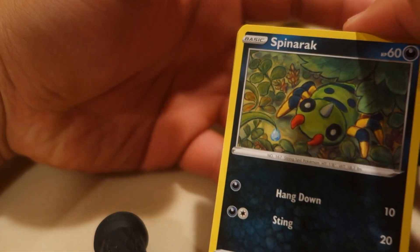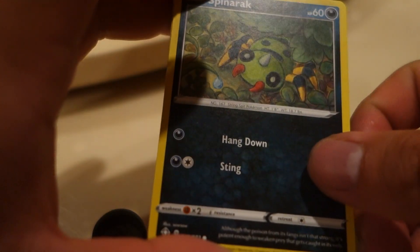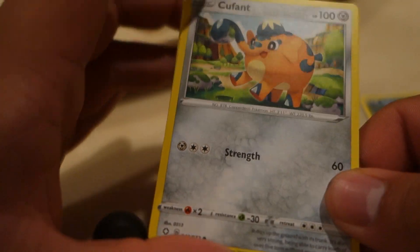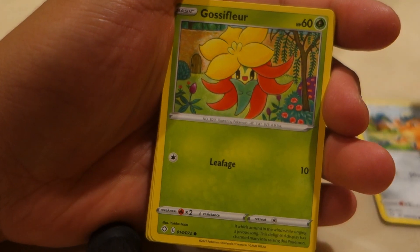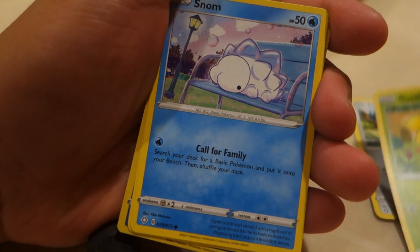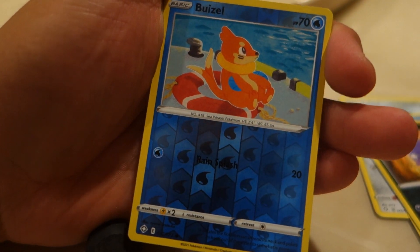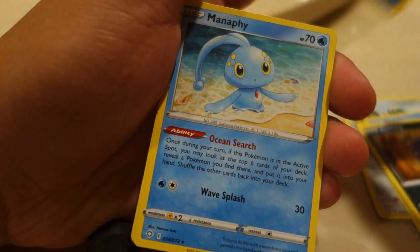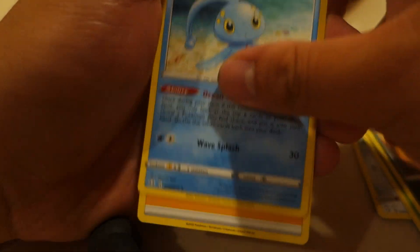First one: Spinarak. Kufant. Kufant. Grossly Fleur. Snom. Coughing. Bootsu. I'm gonna feed the same one on the box, I think it does that.